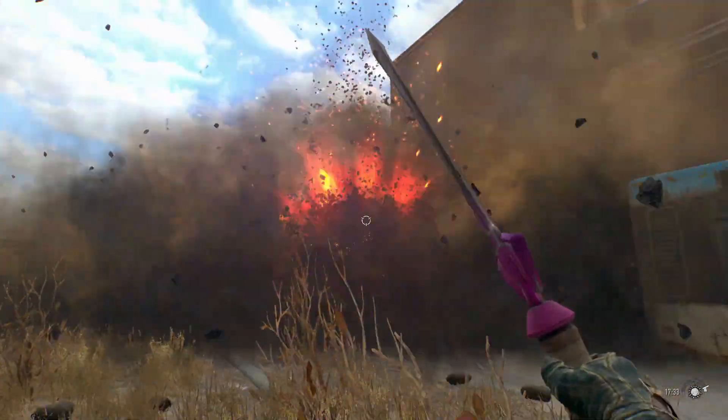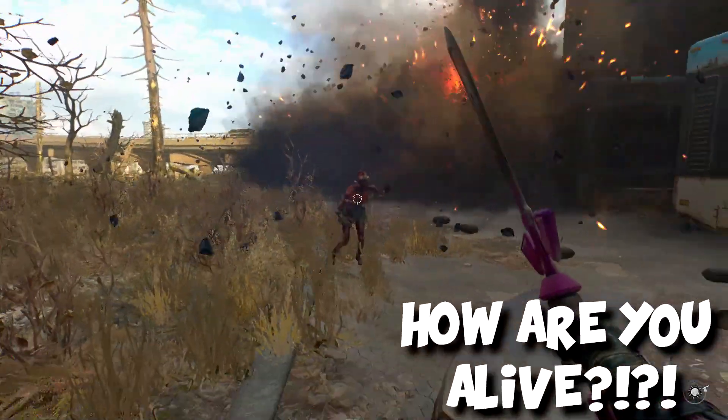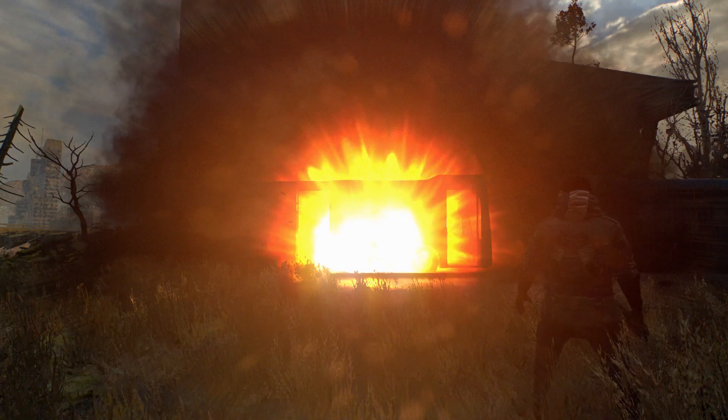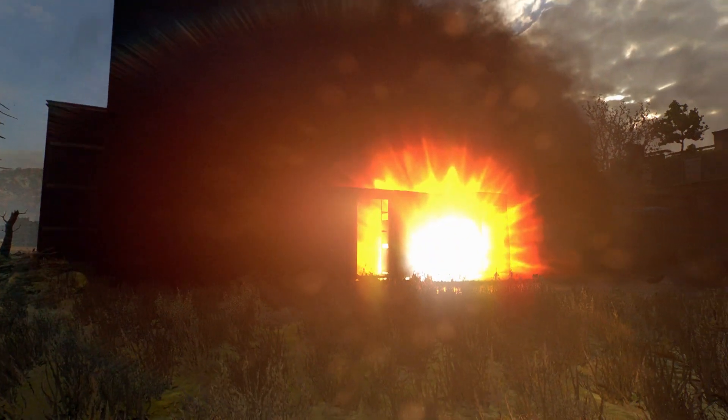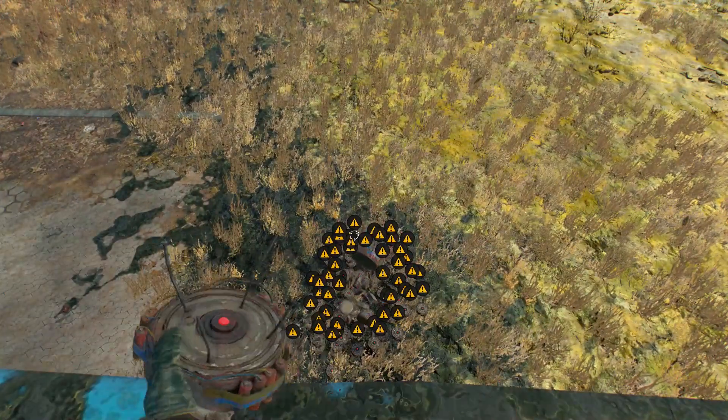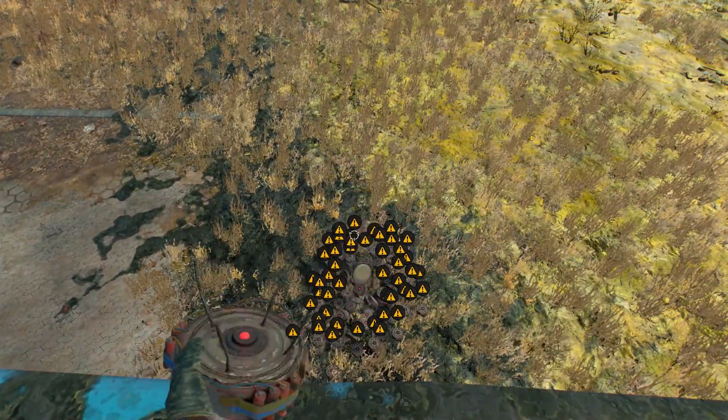It's still going. How are you alive, bro? Have you ever wondered what the biggest explosion you can make in Dying Light 2 looks like? Well, we are going to be doing just that. Stick around to the end of the video to see the damage 5,000 C4 can cause.